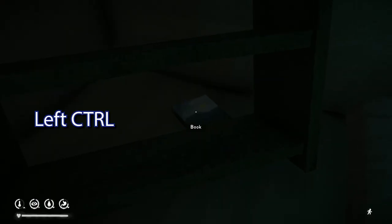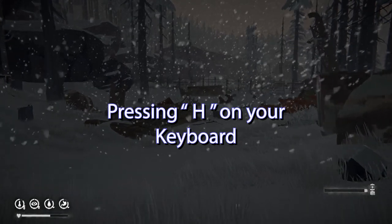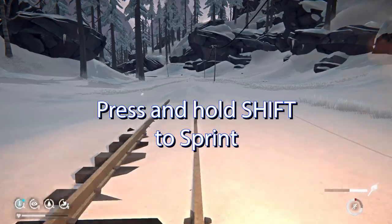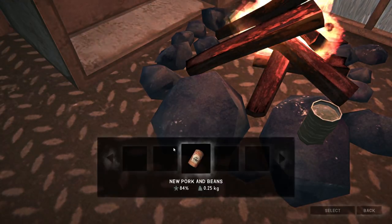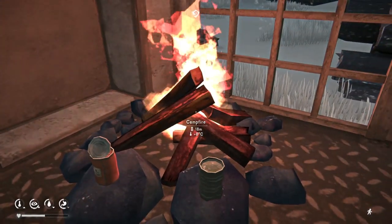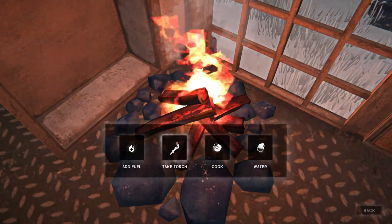You can interact with items on the ground or anywhere else by just left clicking on them. I have just crouched by pressing left Control, and you can holster the lantern — the equipped item — by pressing H on your keyboard. Press Shift to sprint. There are two cooking slots — these two big rocks — so we're going to select this and press Cook, then select the can of beans. Press right click to leave it there.